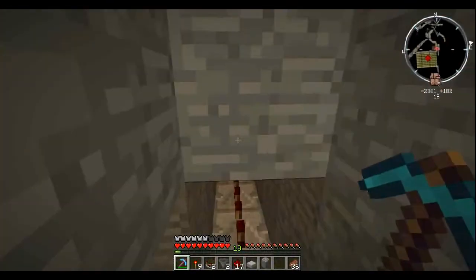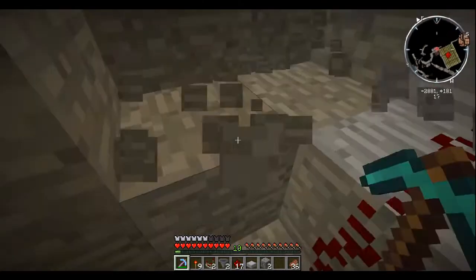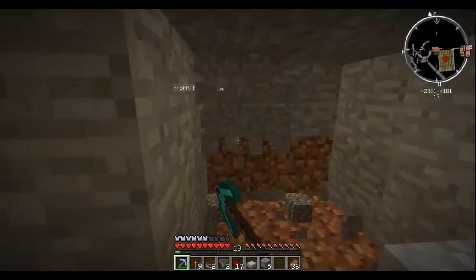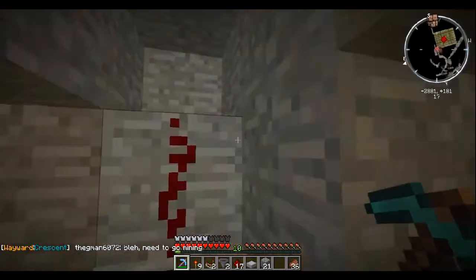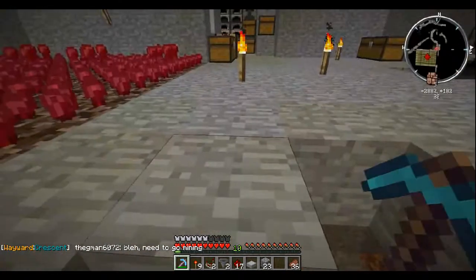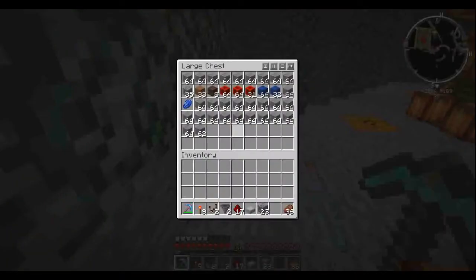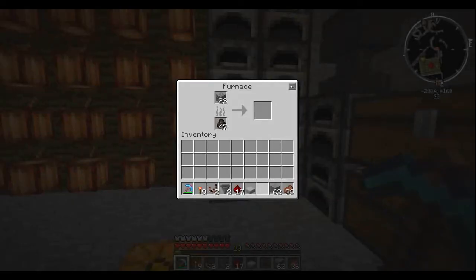We are going to go - how about right here - make a little room. I don't think I brought any torches down with me. Really? There, that'll work. I should probably get some smooth stone too while I'm at this. Let's just grab a stack of that. Put this cobble over here and let it start burning.